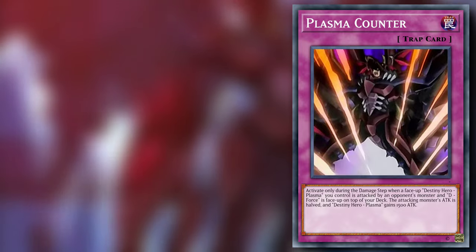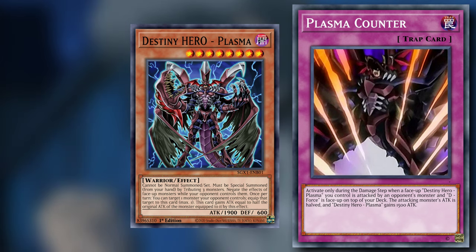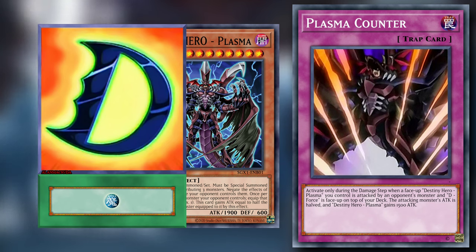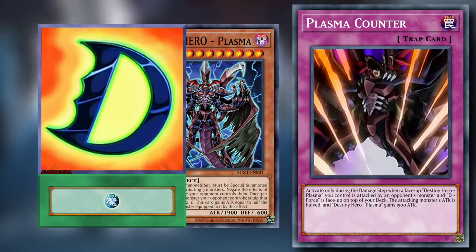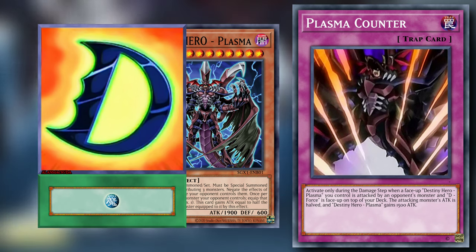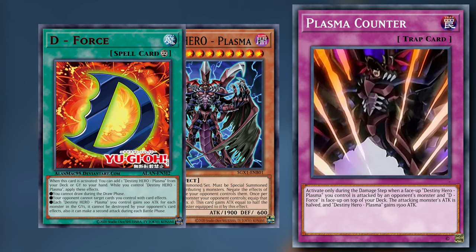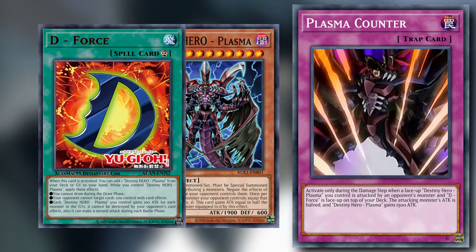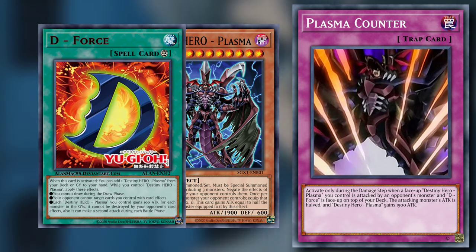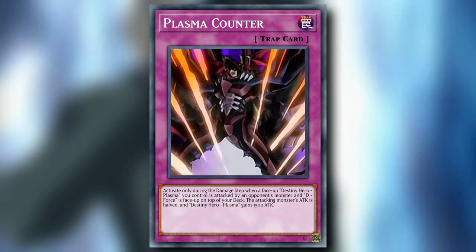Plasma Counter is a normal trap card that can be activated only during the damage step when a face-up Destiny Hero Plasma you control is attacked by an opponent's monster and D-Force is face-up on top of your deck. The attacking monster's attack is halved and Destiny Hero Plasma gains 1500 attack. In the anime, needing D-Force to be face up on your deck works against its fairly decent effect. In the real world, this is a huge boost. D-Force already protects your Plasma and gives a substantial attack boost, so tacking on another 1500 points plus halving the opponent's monster's attack could lead them into losing the duel of their own doing. This is without question my favorite of Aster's Plasma support cards.